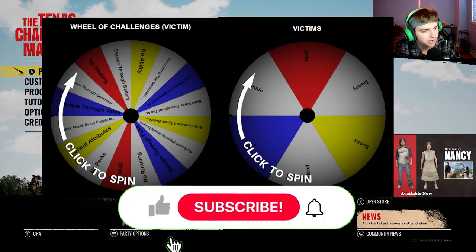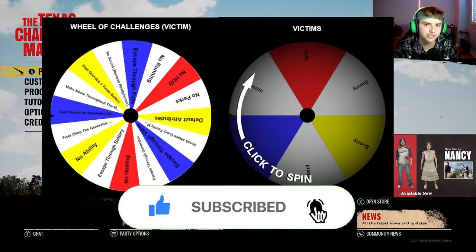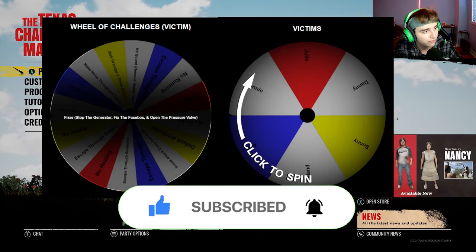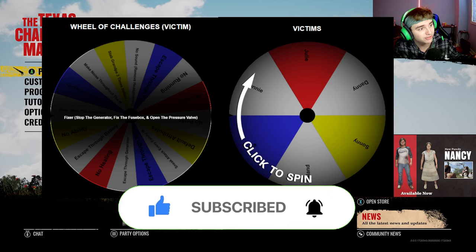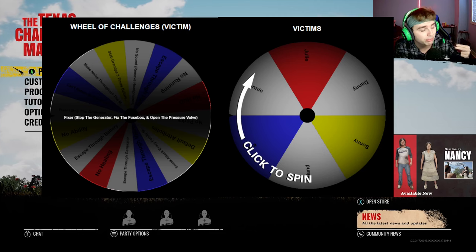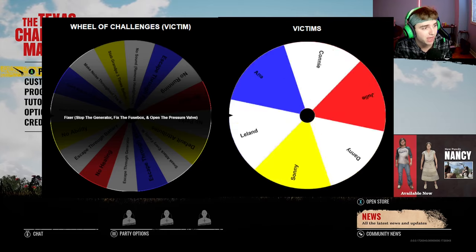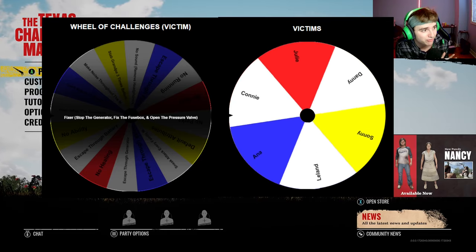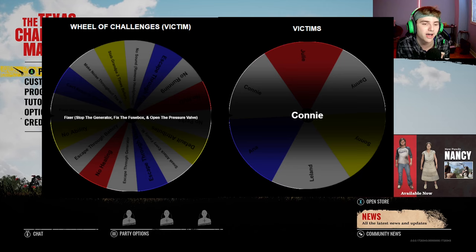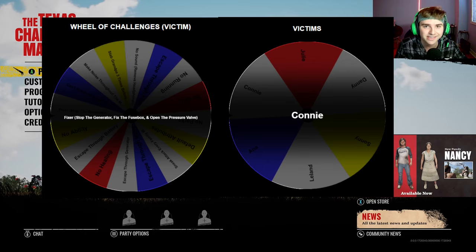For the first challenge, let's see what I can get — thank you all for leaving suggestions in the comments for the challenges I can add to the wheel. So for the first game, this is a new challenge: the Fixer Achievement. I have to stop the generator, fix the fuse box, and open the pressure valve. Let's see who I have to use — hopefully Danny because I can just tamper it. Okay wow, Connie — because Connie's gonna be tough for the generator. So I have to do the Fixer Achievement with Connie. See you guys at the first game.